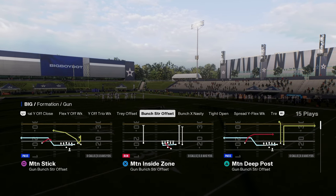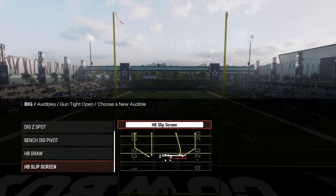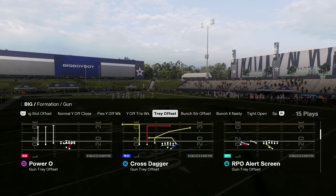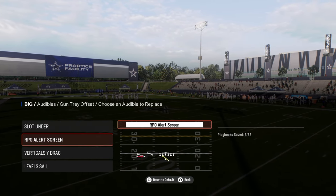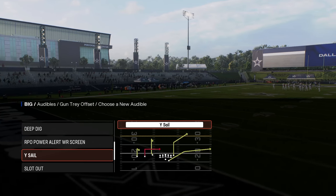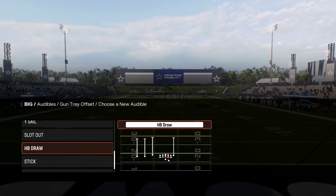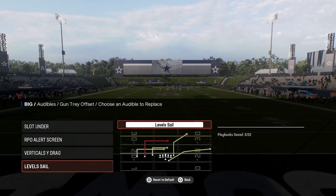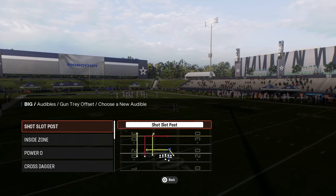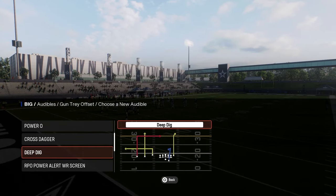We're mainly going to talk about Bunch X Nasty. In Tight Open, it's one of those good mixing formations — nothing super crazy, but it's a two-by-two tight set, which is always good. In the Tray Offset formation, you have this RPO Alert Screen, and you can build around that. You can also run Y Sale, Read Option, Verticals with Drag, or Level Sail.